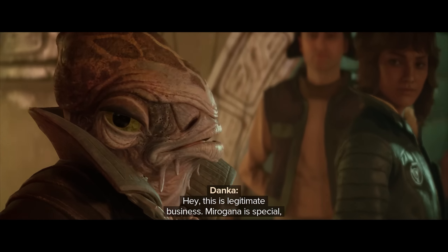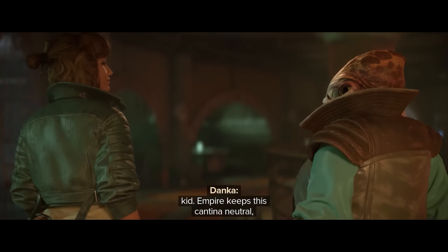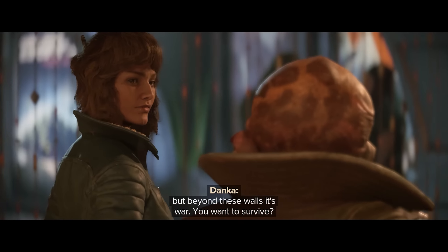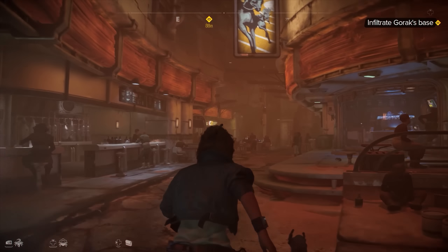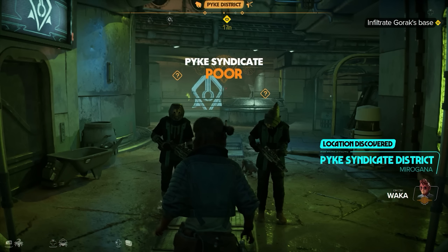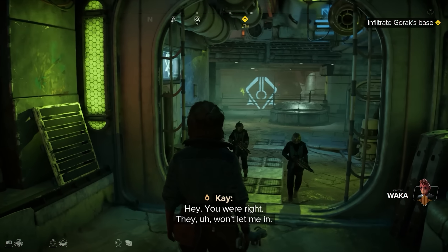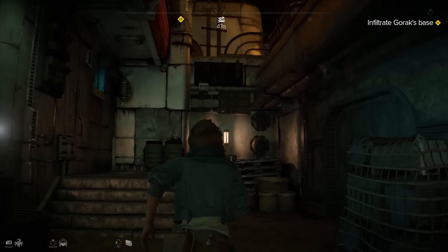Back in the cantina I'm introduced to a broker — a neutral agent who offers jobs for the various syndicates, essentially a side quest giver tied to the syndicate reputation system. She tells me there's a job to steal data from Gorak, the guy who just threw me out, so naturally I say yes. I head to the other side of town towards the Pike Syndicate's headquarters, but they won't just let me walk through the front door since I'm in poor standing.